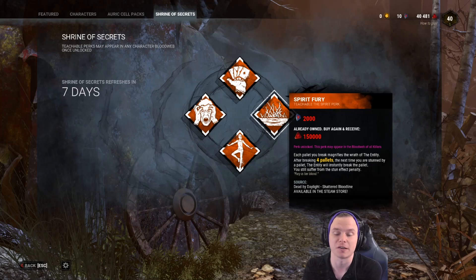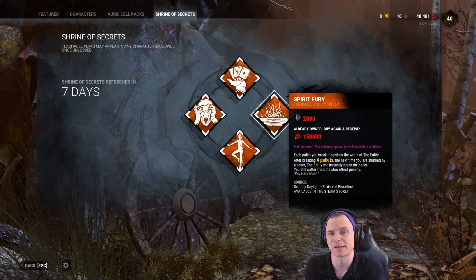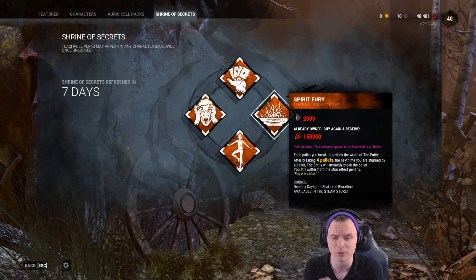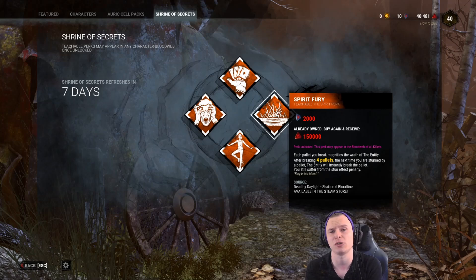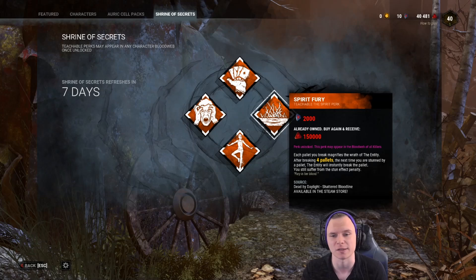I also see some people running Spirit's Fury with Brutal Strength — Brutal Strength knocks pallets down, then you run into pallets to take the stun from Spirit's Fury. It's an okay combo. It used to be really good on Old School Freddy, who would walk into pallets and if a survivor dropped one early, it would automatically break so he could continue chase. But in its current state, I do not recommend it.